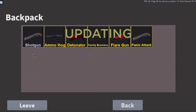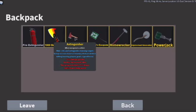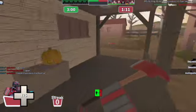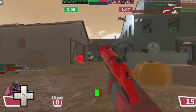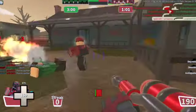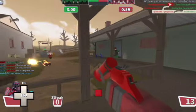Okay, next loadout: degreaser, detonator, and extinguisher. Degreaser and extinguisher go pretty well together — overall this loadout is actually pretty solid, just replace the detonator with a flare gun. The only thing with the detonator is if you right-click after left-clicking, you can detonate early. There's like a little explosion.